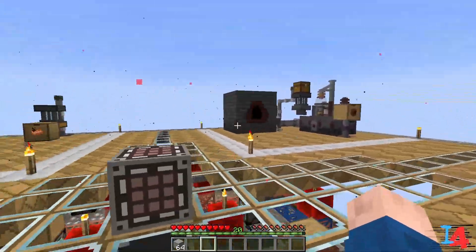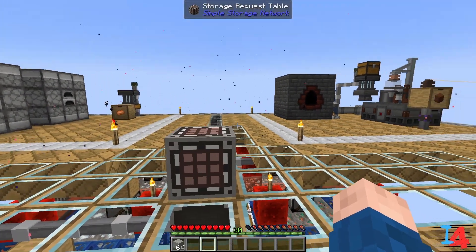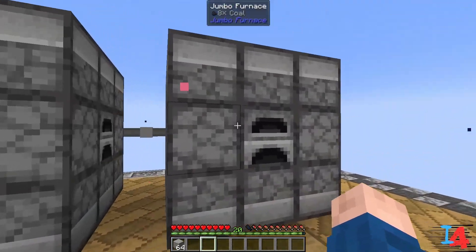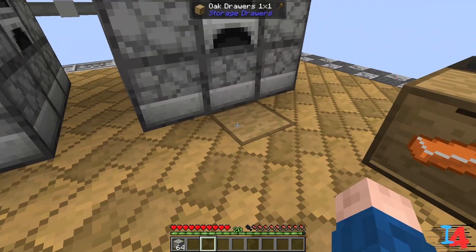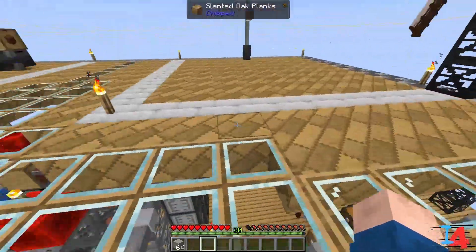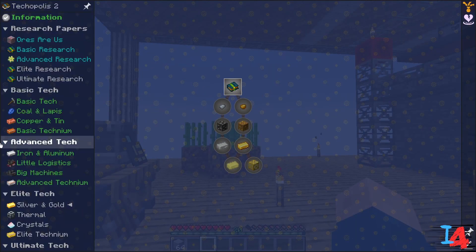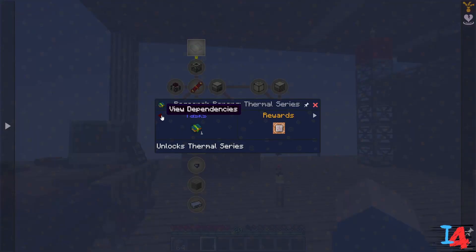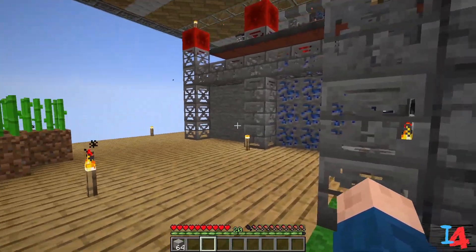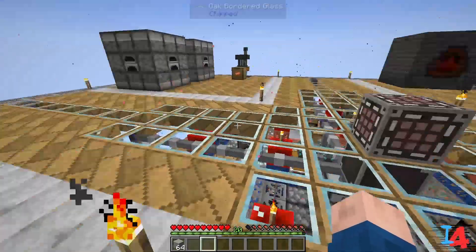We are going to look into Thermal today. Thermal is going to help with smelting down stone into smooth stone, doing the bronze. But before we get into that we need to first get through silver and gold, and then after that we'll get into Thermal. Thermal needs electrum, which is silver and gold. I did refill our advanced technium back to 16 in between episodes.